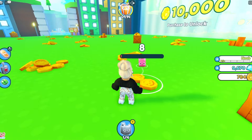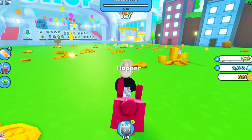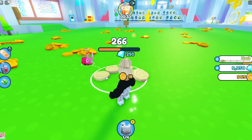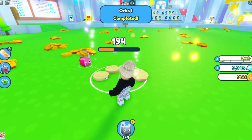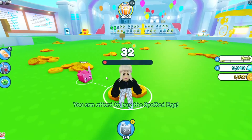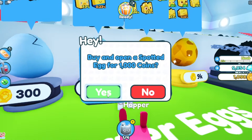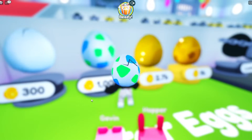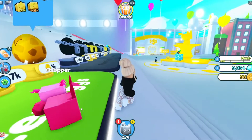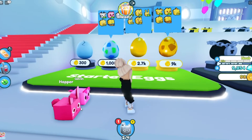Let's go collect all the stuff we left laying around on the ground while Hopper collects these coins. One completed — whatever that means. You can afford to buy the spotted egg! Buy and open a spotted egg for 1,000 coins — yes please! What do we get? Oh, a piggy! That's so cute, super cute — it's pink!